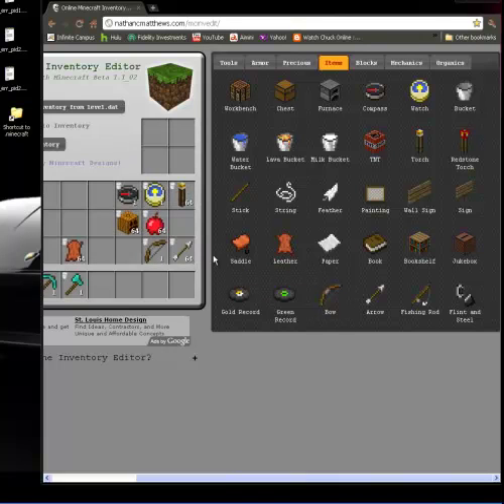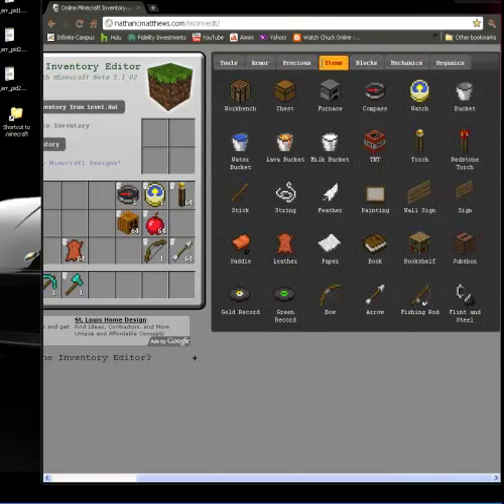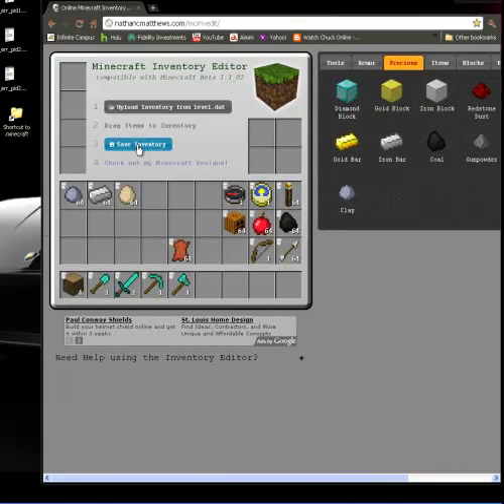So, bow and arrows. That's pretty much it. As you can see, you just drag it in there. I want some coal, and then hit save.